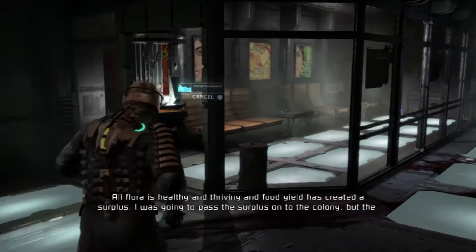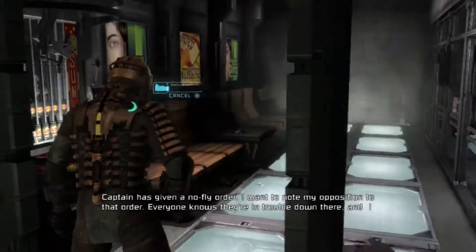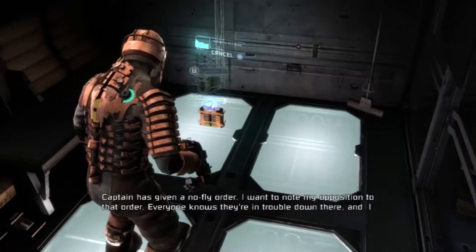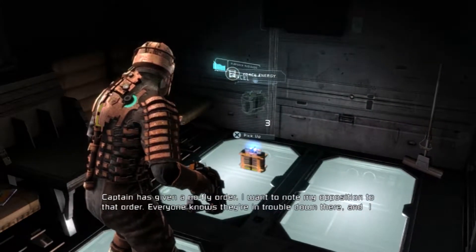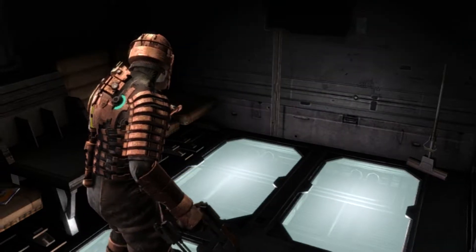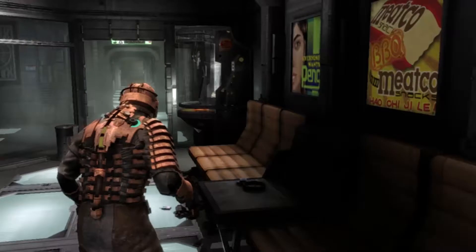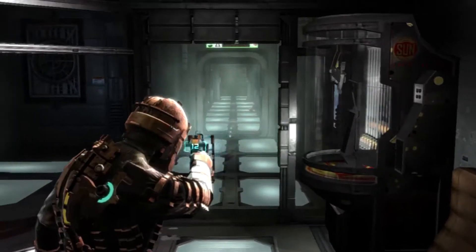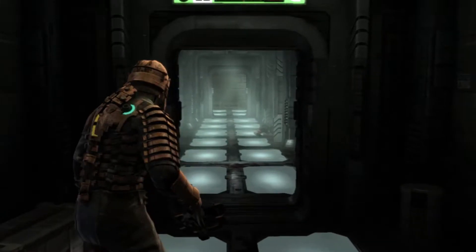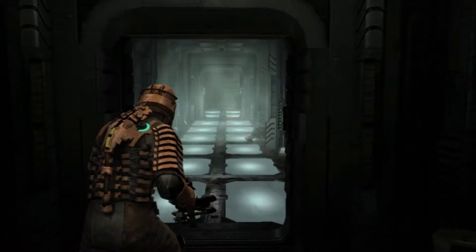I was going to pass the surplus on to the colony, but the captain has given a no-fly order. I want to note my opposition to that order — everyone knows they're in trouble down there, and I don't see what denying them our surplus will achieve. Well, the captain must have been crazy like the rest of them, or he knew what was going on and just wanted people to die.